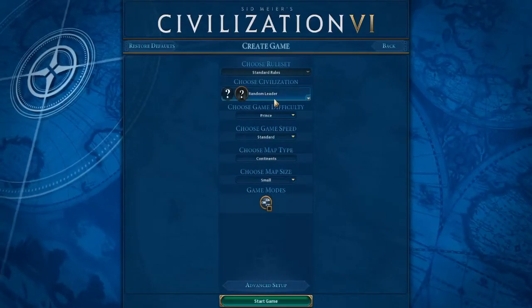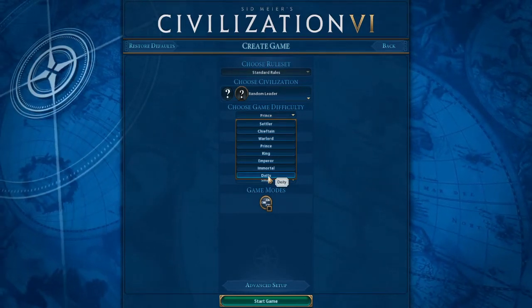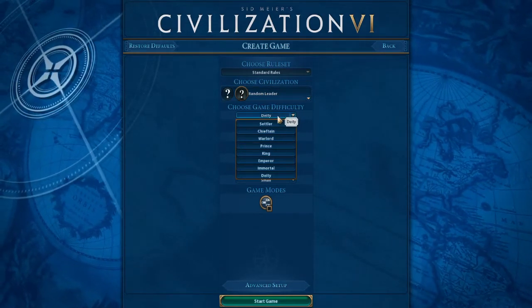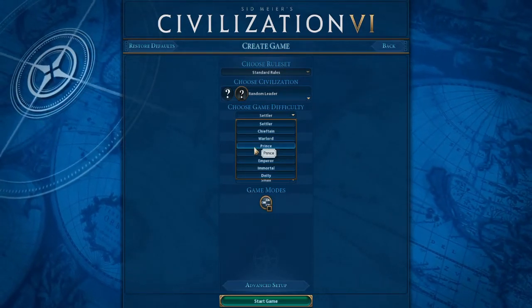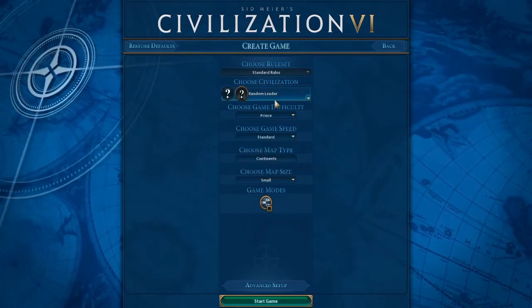So first, you're going to want to create a game. Now, this is very important — you can pick your game difficulty here. If you're interested in a harder challenge, you can crank it all the way up to Deity. If it's your first game and you want to play in Sandbox mode, you crank it to Settler. If you want it to be easy enough that you're guaranteed to win, but not so easy that it feels like Sandbox, then you click the default difficulty, Prince.